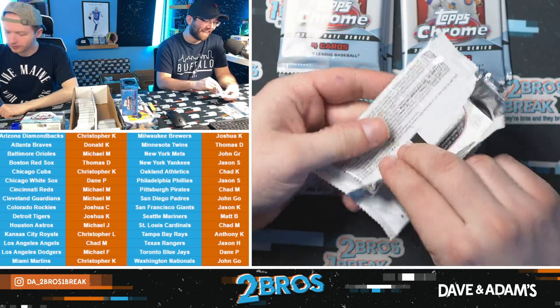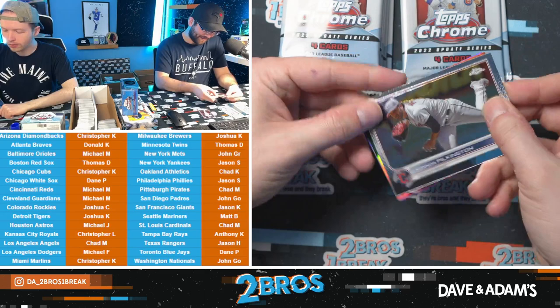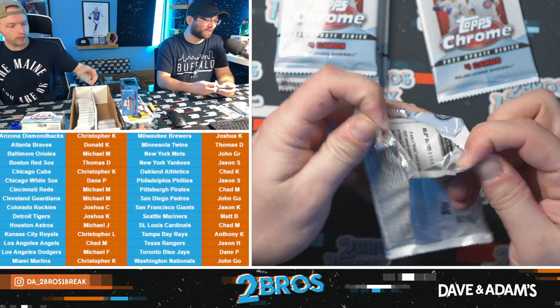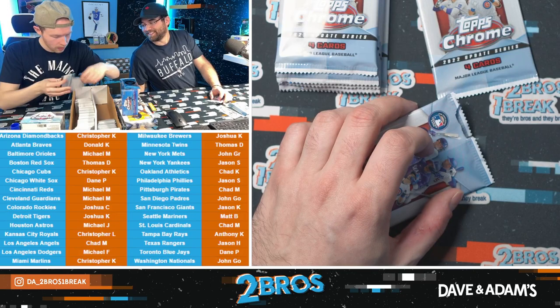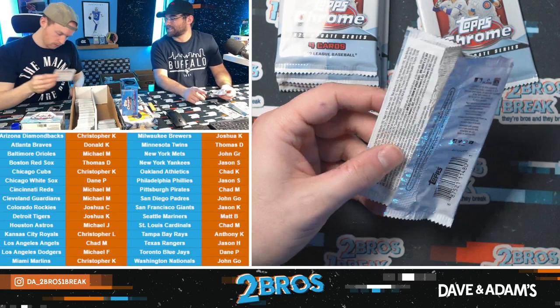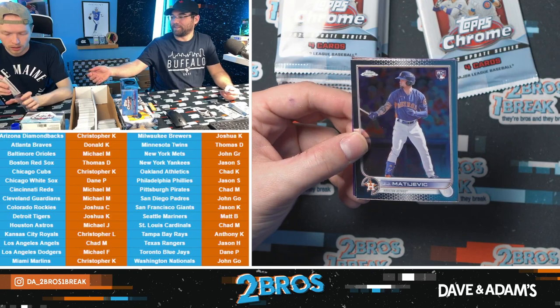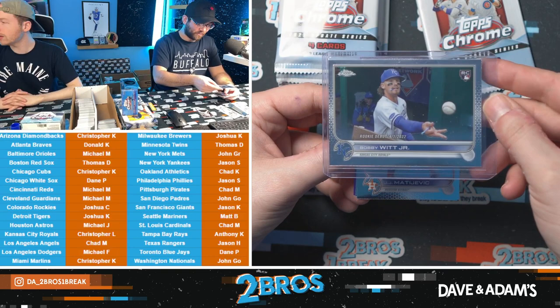Fear leads to anger, anger leads to hate, hate leads to suffering — you can thank Jedi Master Yoda. Connor Pilkington, Hunter Green Generation Now. I missed a Bobby Witt rookie! Oh my god. That is not worse than the auto — it's a rookie debut. We have tracked down the Bobby Witt rookie — it's been top-loaded. Thank you Wake for being responsible.